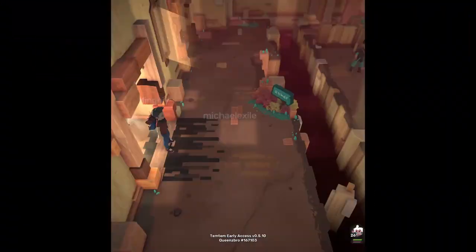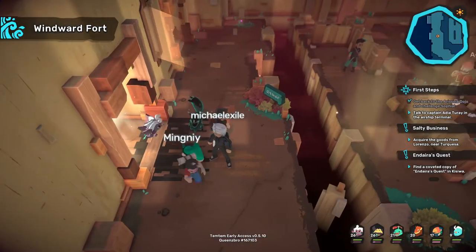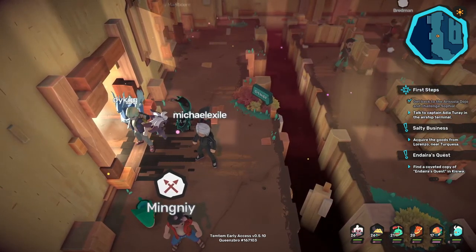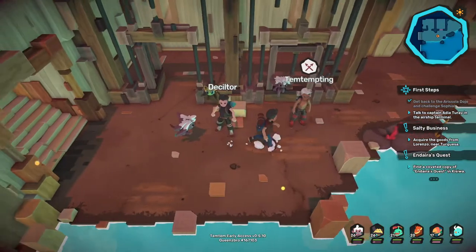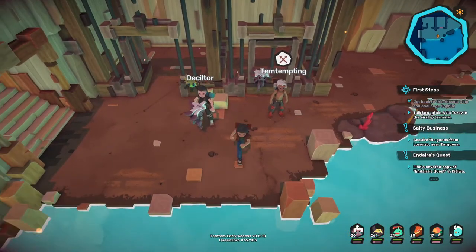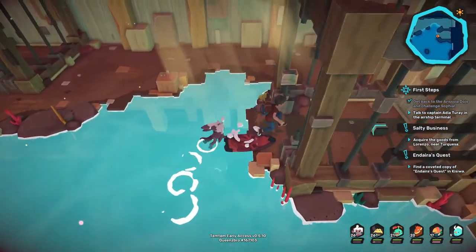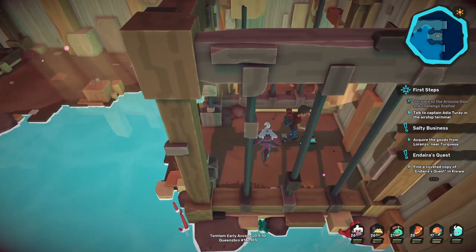What's up gamers — in this Temtem guide I'm gonna show you how to get the Coward's Cloak. Make your way towards Windward Port and head to the basement where Sophia was held captive.